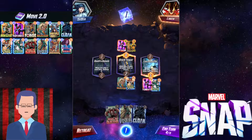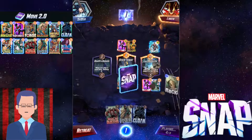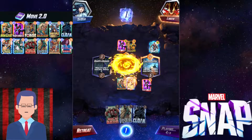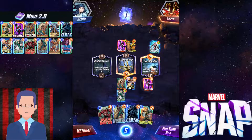I guess I'm just gonna Doctor Strange right here. That's gonna pull our highest power card, which is going to be Vulture, to the mid. Then Kraven gets a buff, and of course Vulture himself gets a buff. Look at that — absolutely beautiful. This is how the move deck functions.